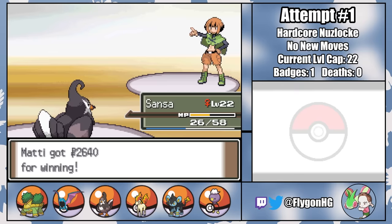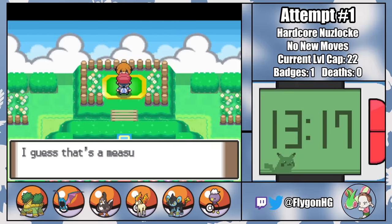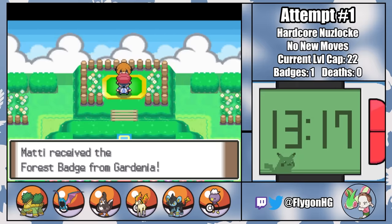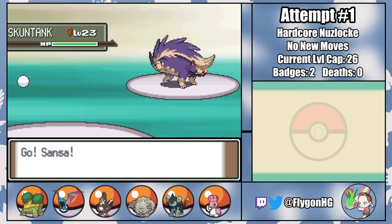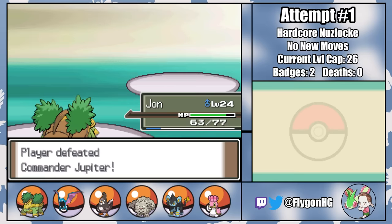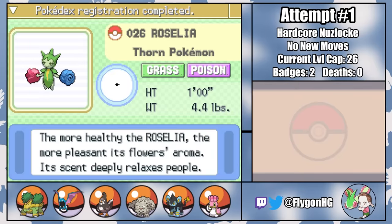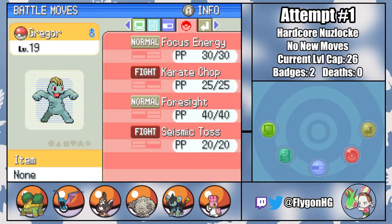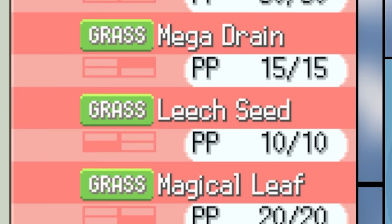So far this has been a pretty easy challenge, but as we advance further into the game and enemy Pokemon start having stronger movesets, things will become exponentially harder. Jupiter's Skuntank is handled by the same strategy as Mars' Purugly — by playing around critical hits, we're able to safely win. On Route 206 I catch a Machop named Gregor, and on Route 208 I catch a Roselia named Marjorie. The former gives me Karate Chop, and the latter has a phenomenal moveset of Leech Seed, Magical Leaf, and Mega Drain.